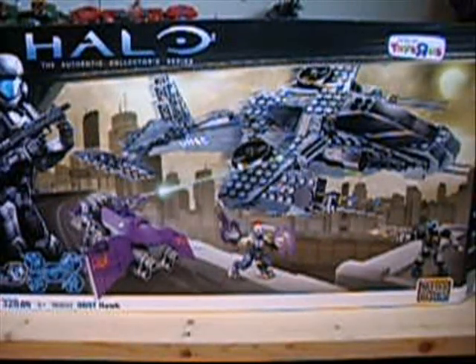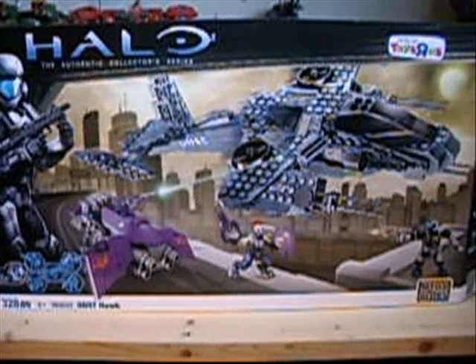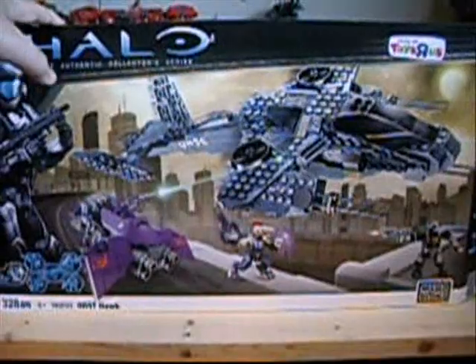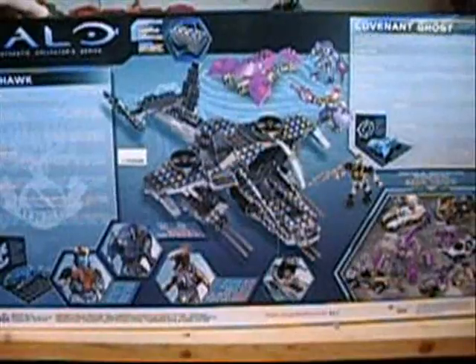The packaging is really nice. The background is New Mombasa, which is the first time they've taken an actual background from a Halo game that Bungie made - not Halo Wars. It's either Halo 2 New Mombasa or ODST, I'm not sure. There's a nice picture of the ODST with a little battle scene, and the back shows all the figures, each character, vehicle descriptions, and most of the other sets from the 2010 line.